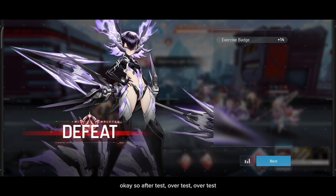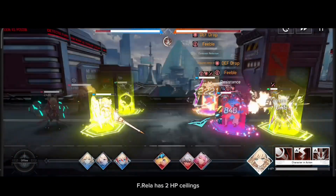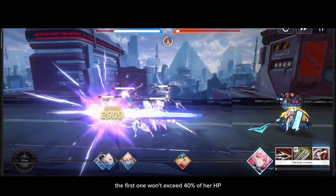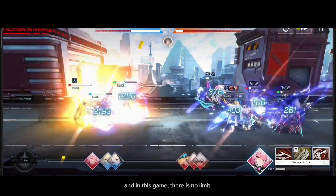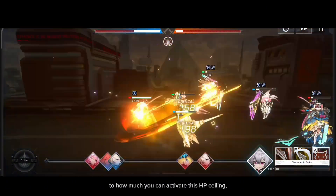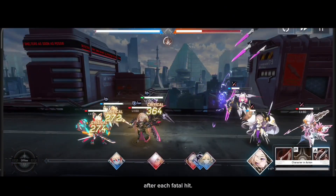After test over test over test, the first thing I want you to know is about how HP ceiling works in this game. Evrella has 2 HP ceilings. The first one won't exceed 40% of her HP, and the second one won't exceed 60% of her HP. In this game, there is no limit to how much you can activate this HP ceiling as long as you can heal back up to 100% HP after each fatal hit.